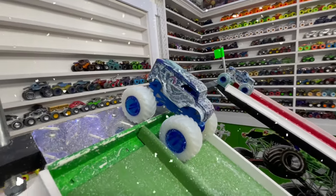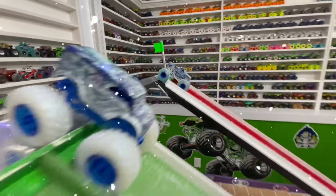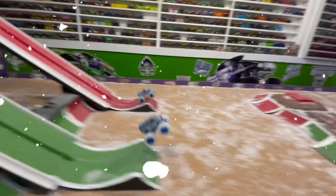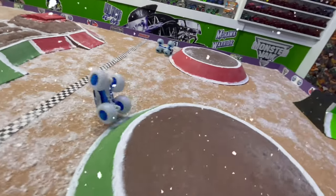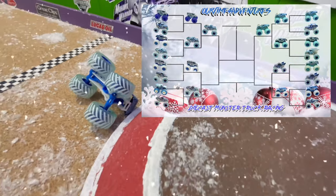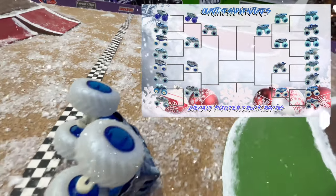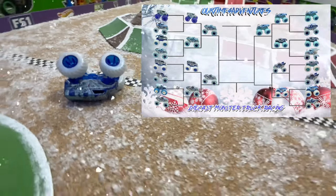Up next, we have Hot Wheels Abysmal taking on Ice Northern Nightmare. Green flag, and they're off — Abysmal ahead coming into the jump with big air. Abysmal does a backflip over the obstacle, but Northern Nightmare takes the win. Earlier I was joking about the freestyle, but we seem to have big air, big backflips, and everything else going on. It is Northern Nightmare taking the win, moving into the semifinal round.